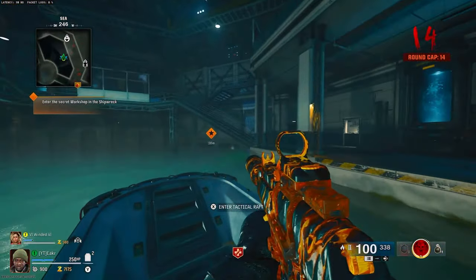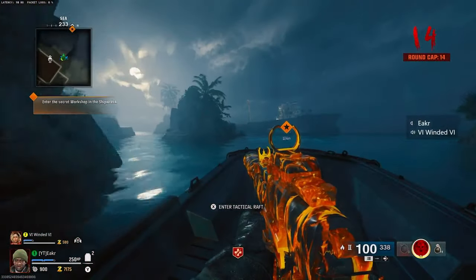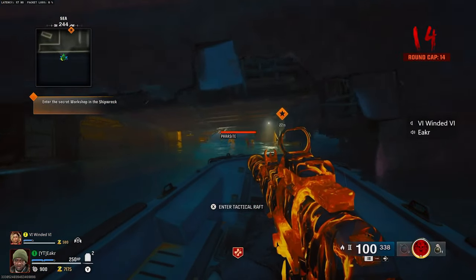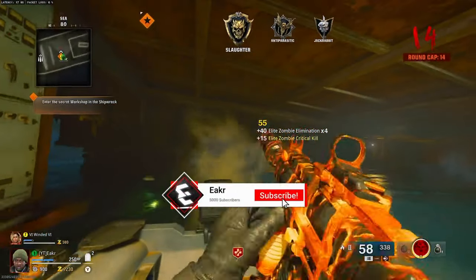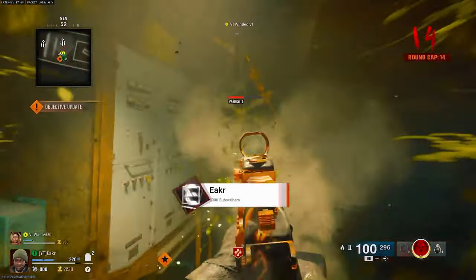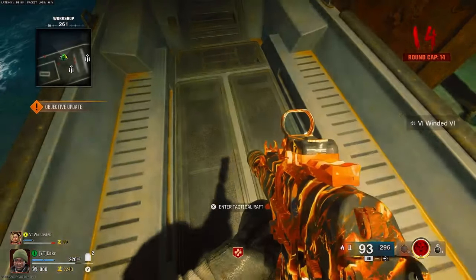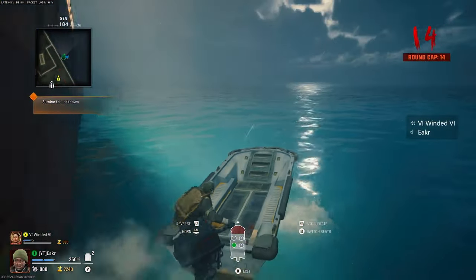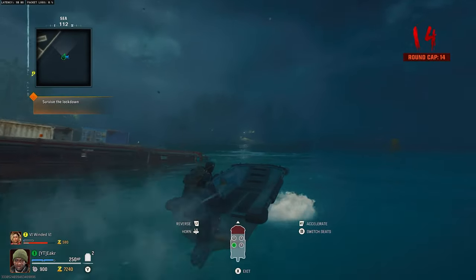As you can see on screen right now, we are currently in the boat making our way over to the shipwreck. We're going to drive in just like normal, like we would for any normal Easter egg. We're going to have our friend — the person that plans on leaving the game — go in and allow everybody else to get the zombies. The other player is climbing in, and as soon as they climb in the door will shut. They'll pick up the device up top and then drop it again, and then stay alive and train the zombies around for a second.